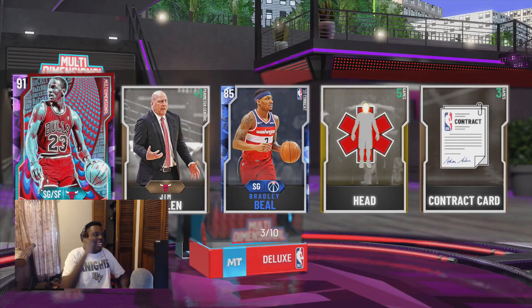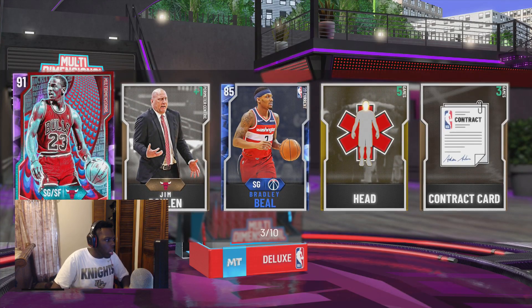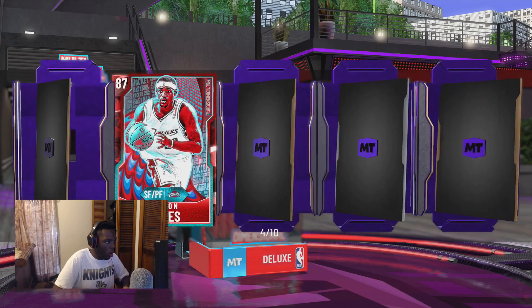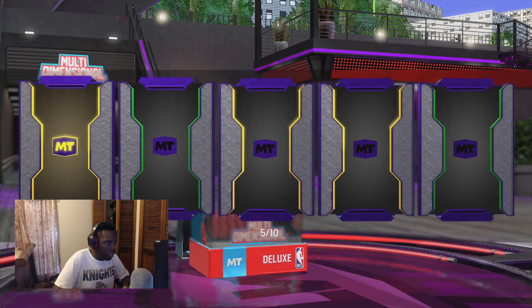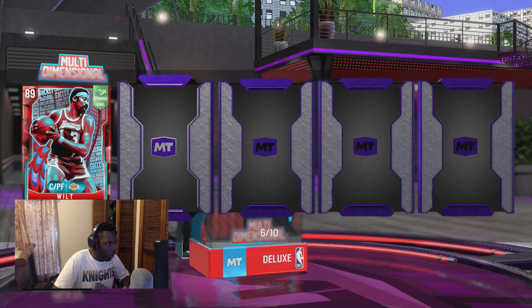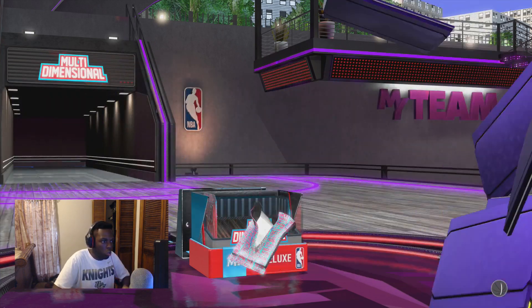My first Amethyst of NBA 2K20 is Michael Jordan! They were saving the best for me, that's all I got to say. We got a Ruby — LeBron! Yes! More of this! I need another Amethyst. I haven't seen Hondo go for that much, so I might just end up buying the card. Alright, we got Wilt — another Ruby. Another LeBron. These packs treated me nice!